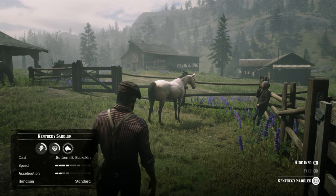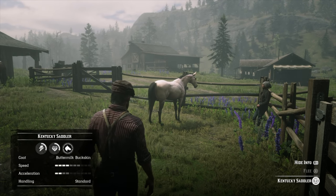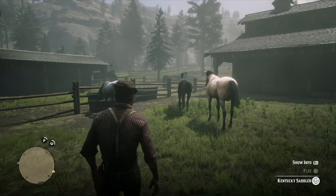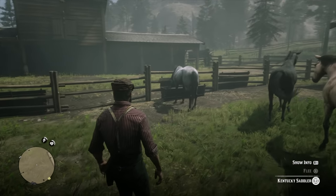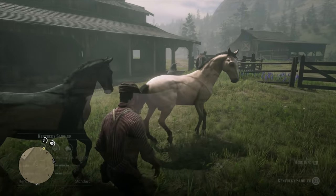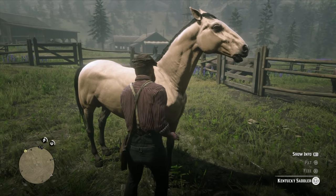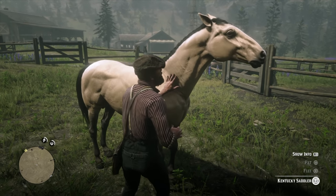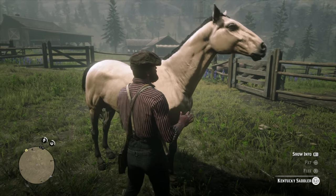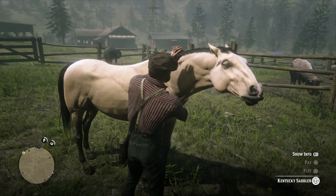You can see it has a current speed of four bars, acceleration of two, and handling is standard. It's a really pretty looking horse — sort of a shiny bronze buttermilk with a black mane and tail. If you want to take any of them, it's super simple. Just get on the horse's good side — pat them or give them a treat — and then bring it to the nearest stable or hitch it to your cabin to save the horse. And there you go, you've just got one of the new variants.